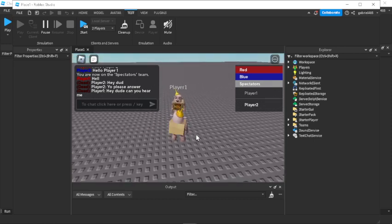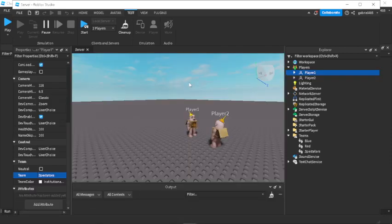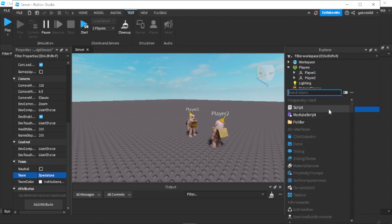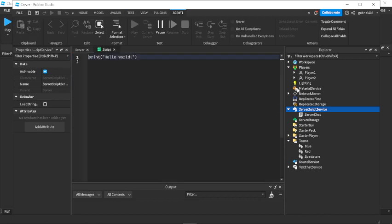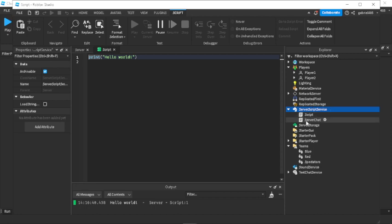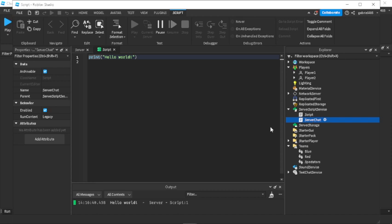It's very easy to implement. Going into the server side, there are two different scripts you need to add. Go into Server Script Service, insert a script by clicking the plus and selecting script. I call this script 'server chat'.